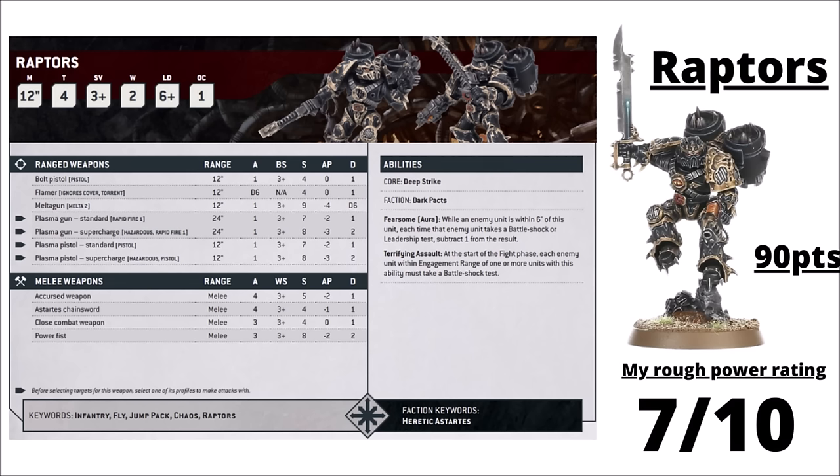Moving on to the Forces of Chaos — first up are the Raptors at 90 points per 5. A fairly similar profile overall to the Jump Intercessors: 4 attacks at Strength 4, AP 1 with Chainswords backed up by a Power Fist, and the option to take a special weapon. With their Dread Reputation, they do leadership things with a chance to make enemies take Battle Shock tests at minus 1, triggering in the fight phase. Raptors also get their Dark Pacts for a damage boost — either Sustained or Lethal Hits on a 5+, depending on what you choose. They can be led by Harkam Worldclaimer, and I did see him do well with a big unit of Raptors at a Grand Tournament recently. I feel like they're okay — interesting and usable as a cheap bully unit to skirmish with enemy lighter infantry. I've ranked them 7 out of 10.